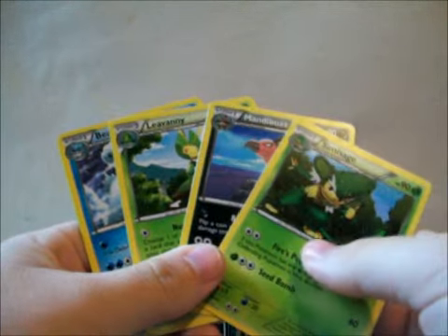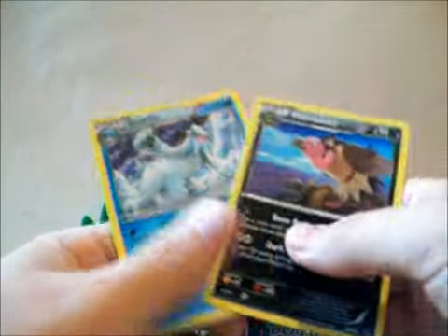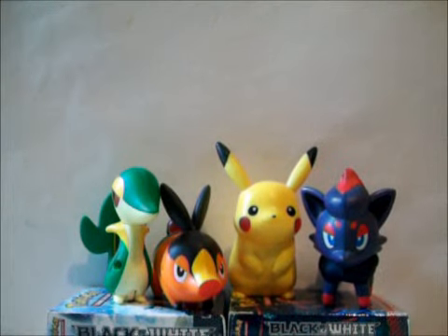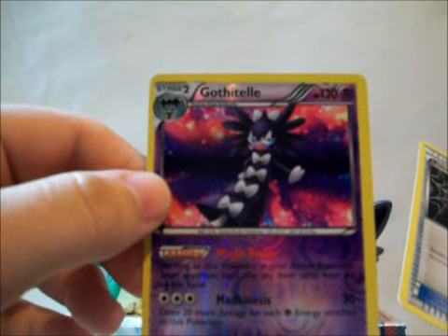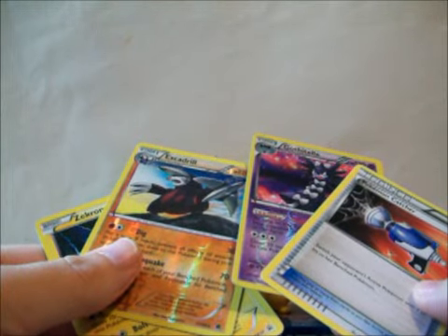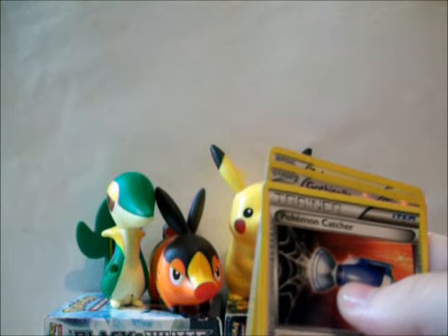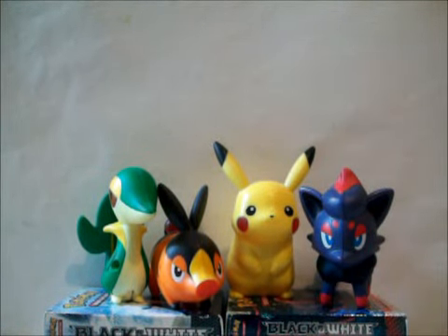Actually, I didn't even pull a Holo in this. These are the three rares I pulled. These two are for trade if you want to trade for them. Zekrom promo, Excadrill which is not for trade, Gothitelle ability reverse which is not for trade, and Pokemon Catcher which is for trade. In the restaurant box I kinda tied my pulls cause I got a full art. But I got a Pokemon Catcher in this box and got the tails ability, so I kinda tied my pulls. Thanks for watching everybody, and stay tuned for more videos.